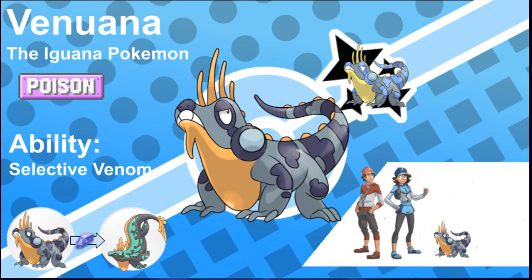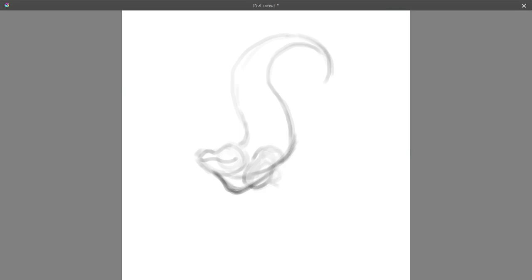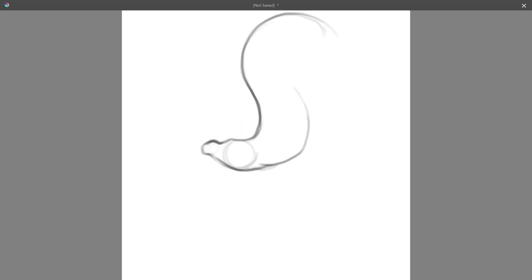Venwana, the iguana Pokemon. These Pokemon have a selective venom that only affects Pokemon that are weak against it. Those Pokemon, if hit with a poison-type move from Venwana, will suffer boosted damage. However, the reverse is true — Pokemon that resist this Pokemon's typing will not be hurt by Venwana's poison-type moves at all. The ability I came up with might be a little complicated, but I think it's a pretty cool representation of the real animal's biology in a fictional monster.